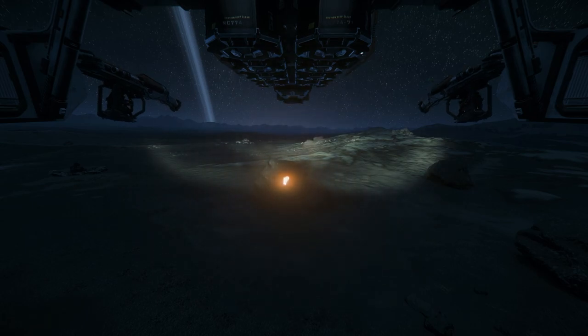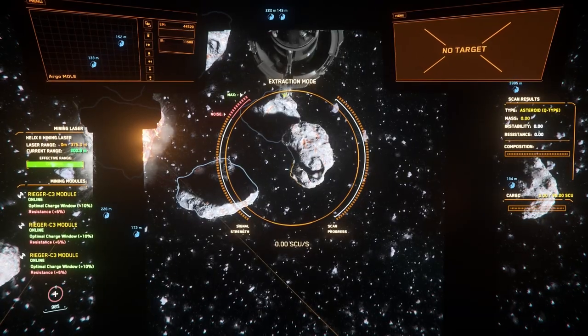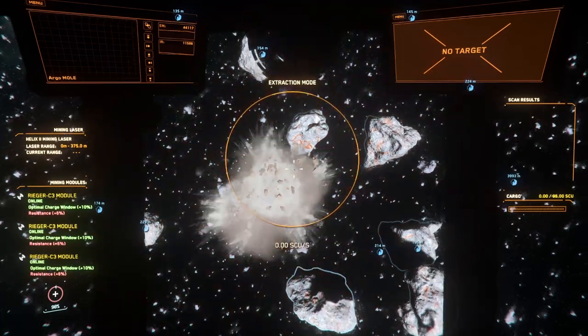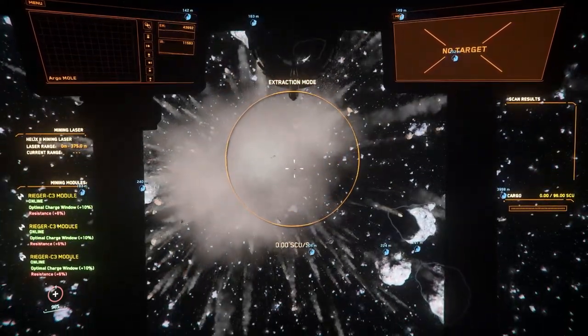I recommend having all available laser turrets help with the first break, having one laser operator take primary responsibility for power management, while the remaining laser operators, if any, apply a fixed power level between 10 and 20%. If multiple laser operators are trying to respond to a fluctuating charge level, it's very likely that someone will overcorrect and possibly overcharge the rock.